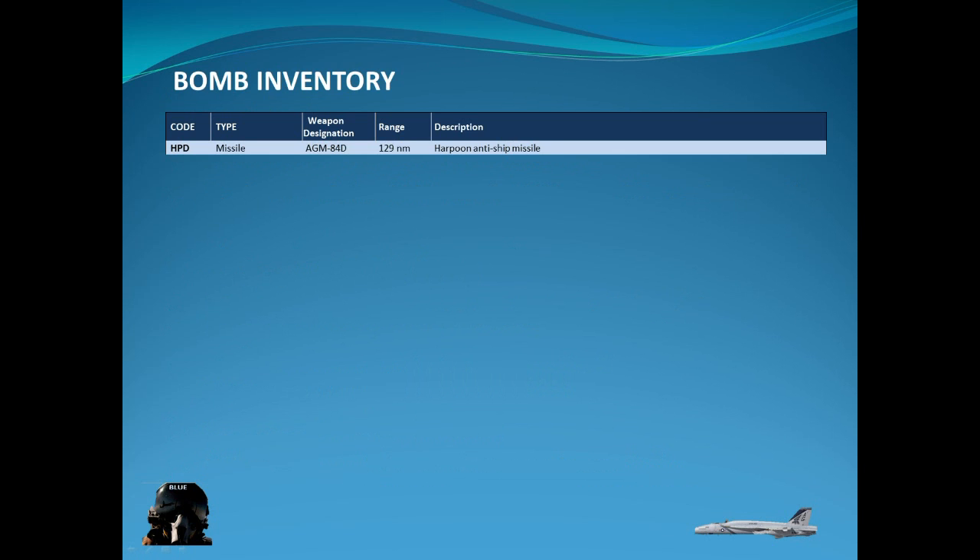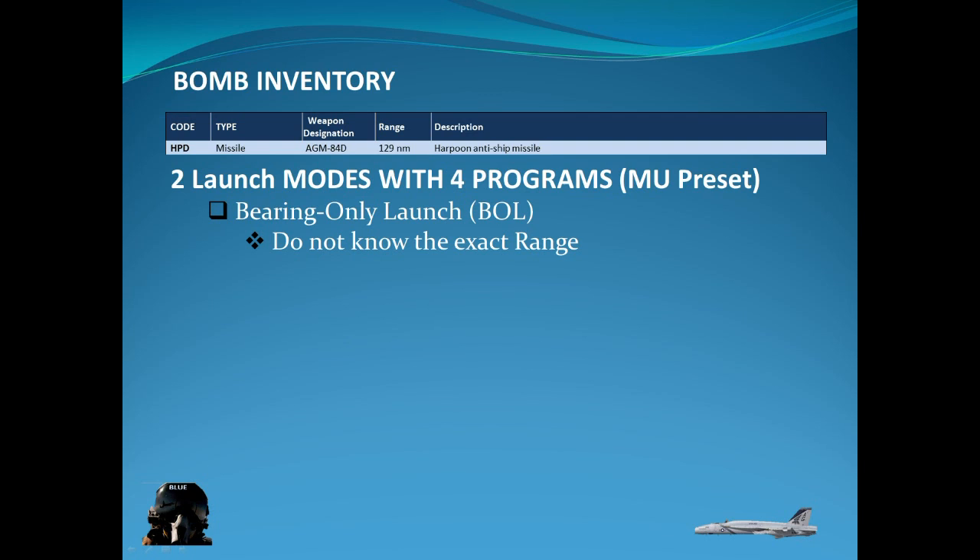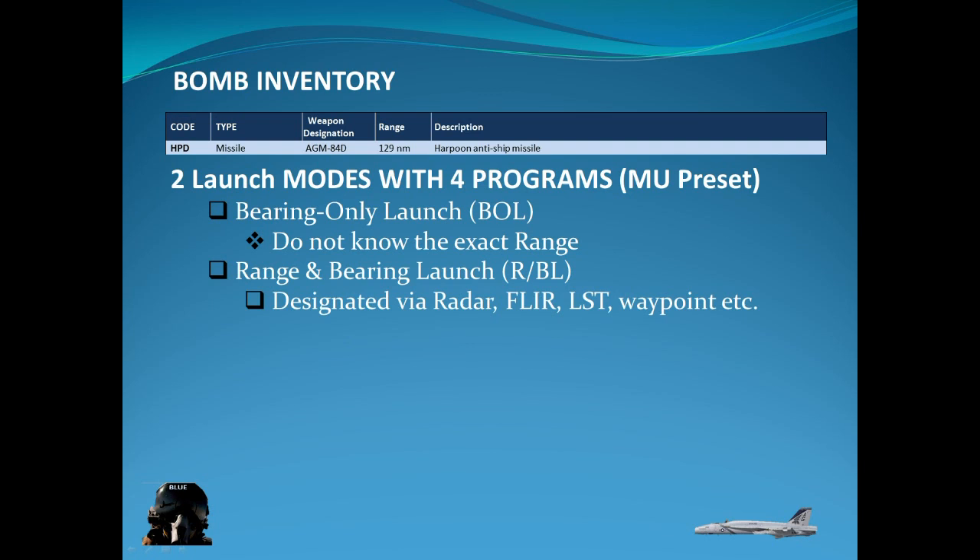The Harpoon's code in the stores is HPD and it has a range of 129 miles, though documentation says it can go further depending on your altitude. There are two launch modes with four programs. There's a bearing only launch mode used when you don't know the range of the target but know the area they're in, and the range and bearing launch where you know where the target is — locked or designated by radar, FLIR, LST, waypoint, or any other method.